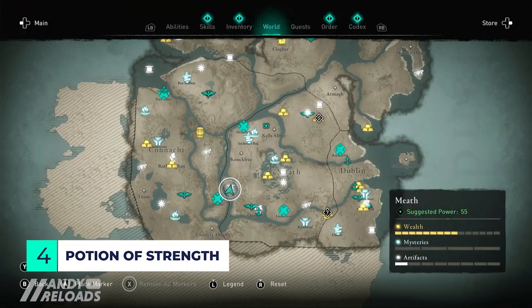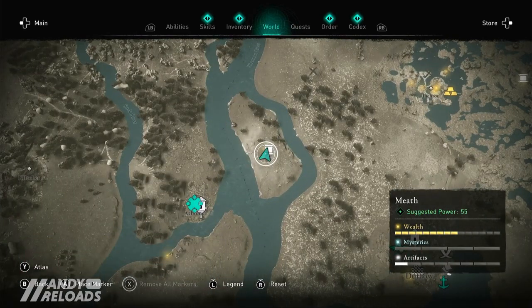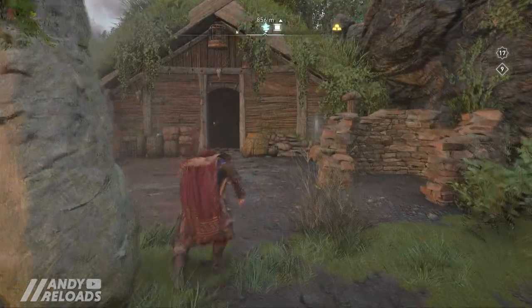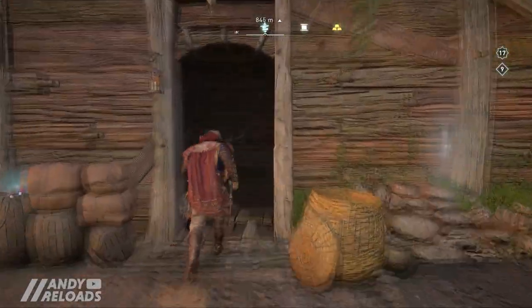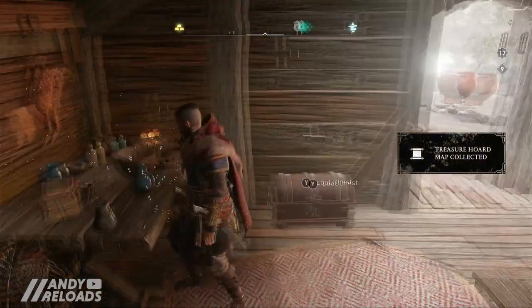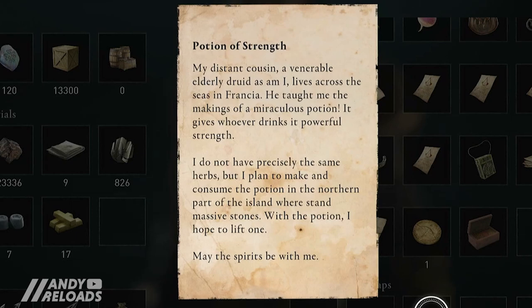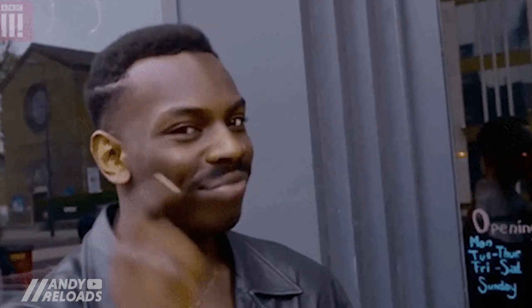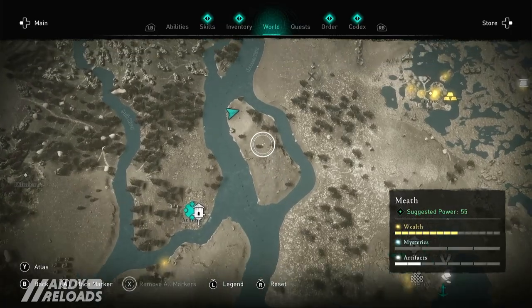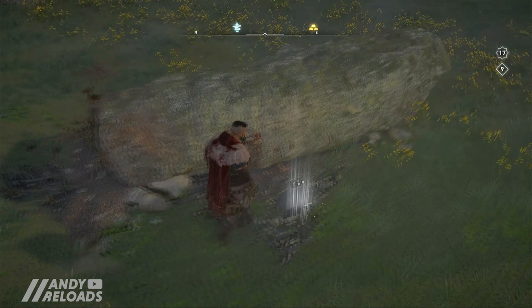Number four is the 'Potion of Strength' treasure hoard map, found on a small river island outside Athlon — fast travel there if you can. It's located in a druid's hut and all you need to do is smash down the door. It's on the right hand side inside, and it tells the story of a dude who made a potion for super strength and plans to lift a standing stone. Head north of the island and you'll come across a druid underneath a standing stone — classic — and that's where you pick up your Norse Gale tattoo scheme for your arms.